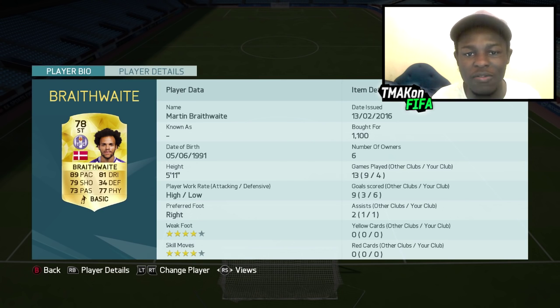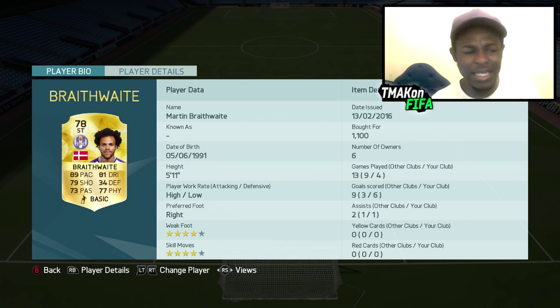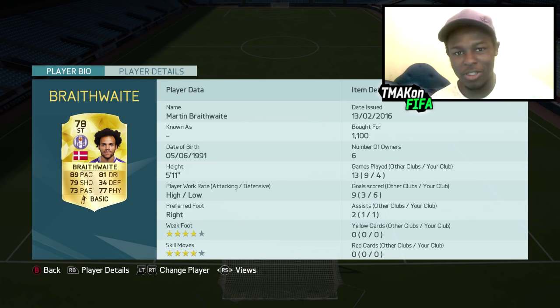If you haven't used his previous card, I'm going to tell you now — it was freaking OP. It was a 76-rated card and I think he had 88 pace on that card; some of the stats were obviously lower. But with this new card they've taken him a step further: he's got 89 pace, 89 dribbling, 79 shooting, high/low work rates, 4-star skills, and 4-star weak foot. I mean, what else do you need in a striker?